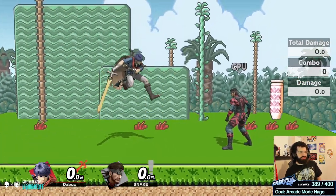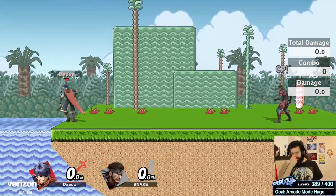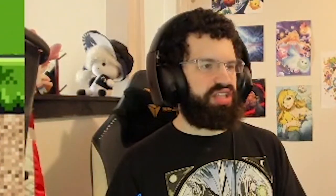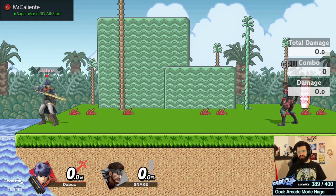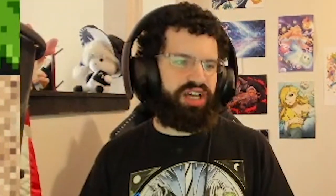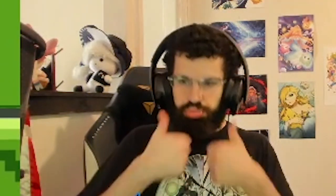Otherwise, what does he have? His tilts are too slow, his grab isn't great either. The one exception is when he's at the ledge doing this — it's pretty safe and I'm not sure who can really punish it. But the compromise is he's at the ledge, and Ike's ledge game isn't great — there's nothing special about it. So you're fine with Ike if he just up B's to the ledge and has to get off it. That's the video — hope you enjoyed it. Don't forget to check out my other content, Patreon, Twitch channel — like and subscribe, and see you in the next one.